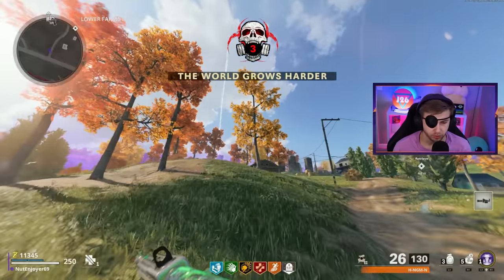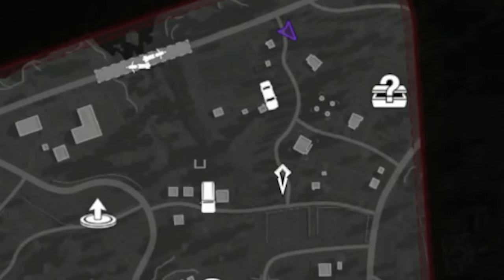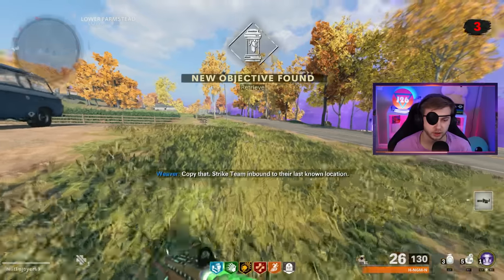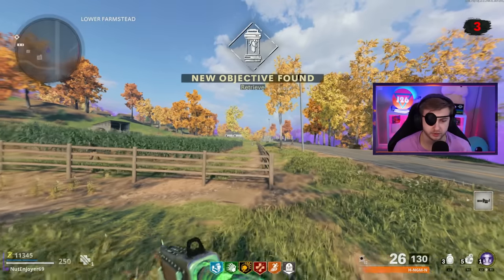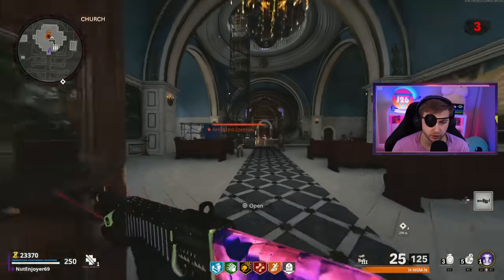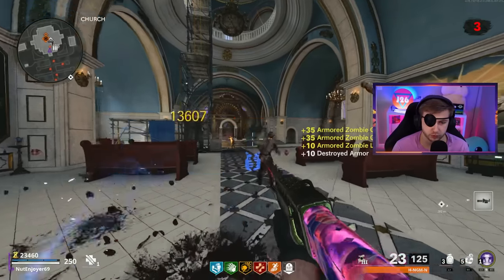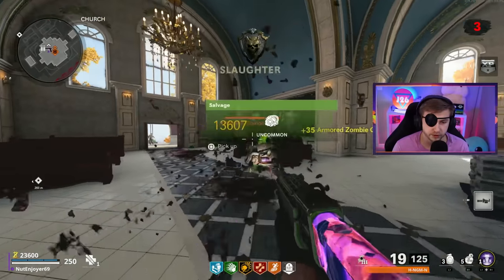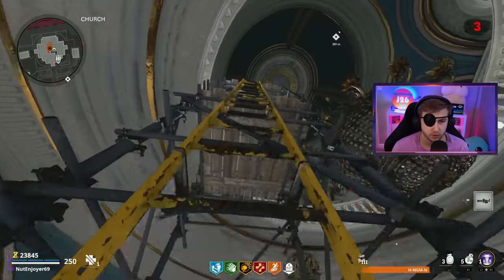We've made it to Outbreak world three. I still have to do all these events and try to grind my camos before we can go ahead and start this Easter egg. All of our events are done — now we can go ahead and start up this Easter egg. We have to go through three red portals and if I miss a single one, we have to warp to the next world and try it again. So let's hope I don't fuck this up.